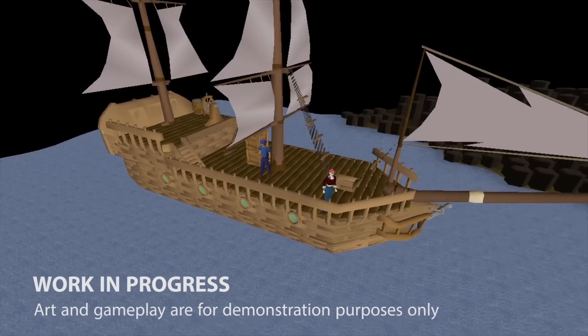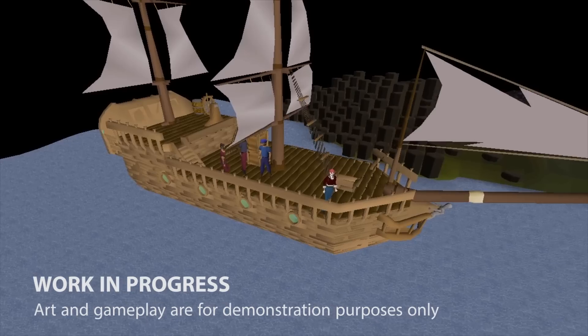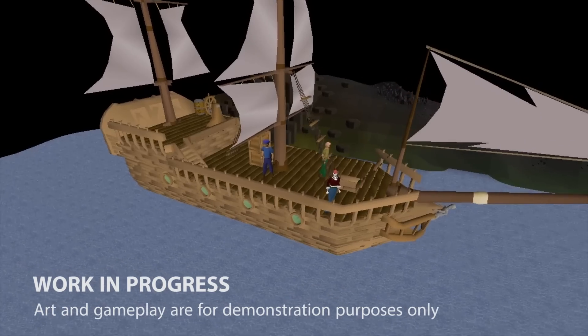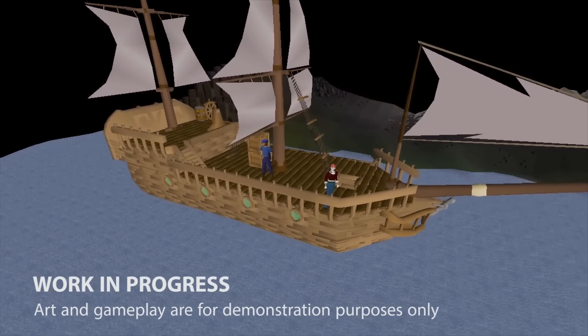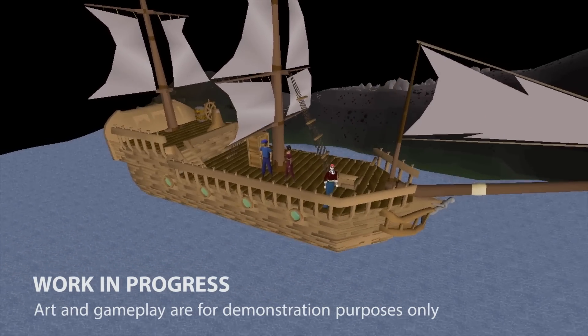We also think sailing could make for a fun group activity. We want to let you invite your friends aboard so you can sail the high seas together. On even larger ships, you might need a whole crew working together to man the cannons, hoist the sails, keep lookout, and steer safely through the waves. We're able to have groups of players aboard boats, which could open up lots of gameplay opportunities for multiplayer sailing content.